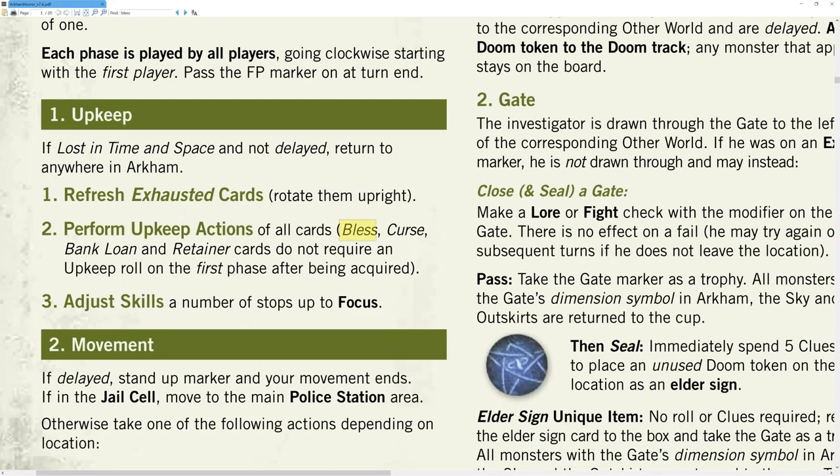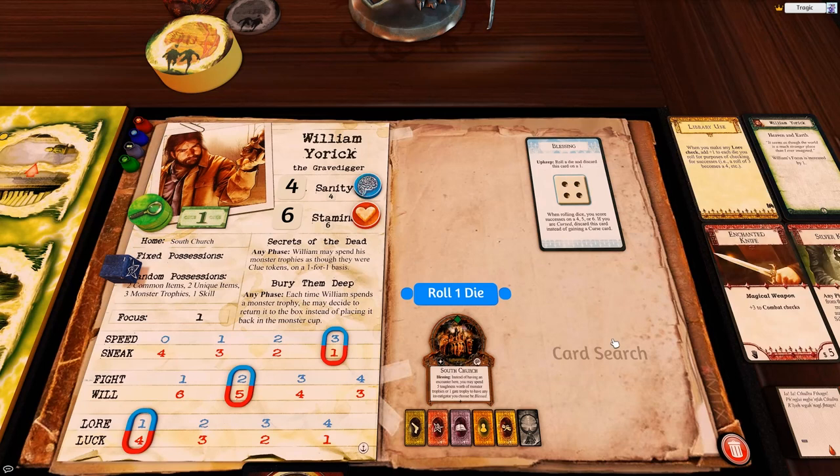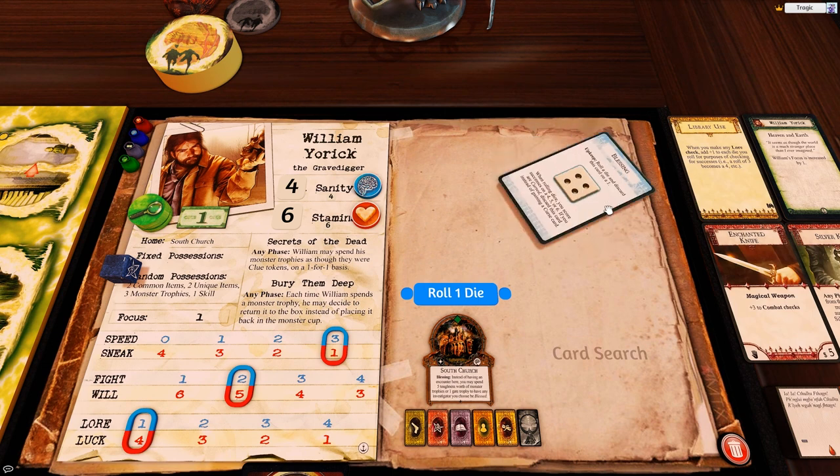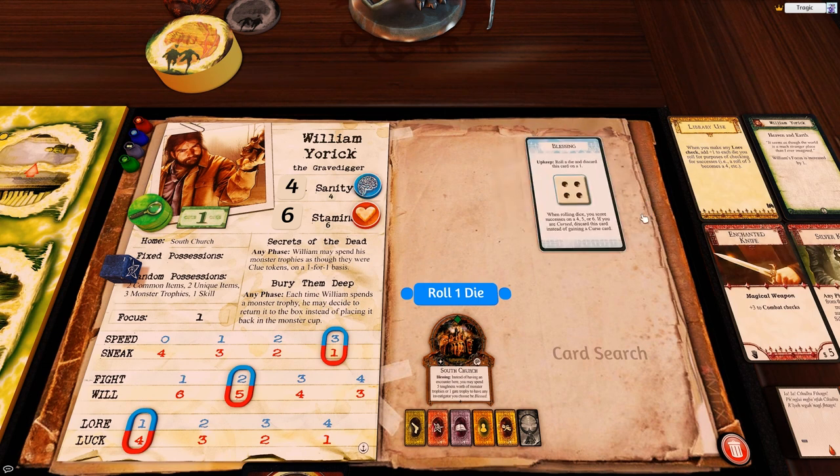Bless, curse, bank loan, and retainer cards do not require an upkeep roll on the first phase after being acquired, so basically you get one free round — you can't lose it the very next turn you get it. In this mod, if you tap to the left it'll automatically untap; if you tap to the right it won't untap. So when I get retainers I'll place them into the board tapped, that way I'll know I don't need to roll for them. Point is I don't need to roll for this guy, so I won't.